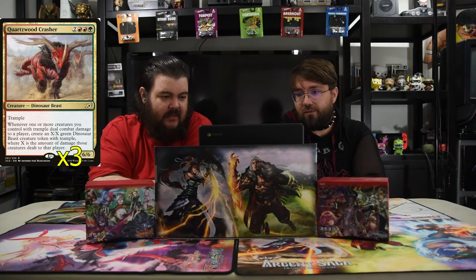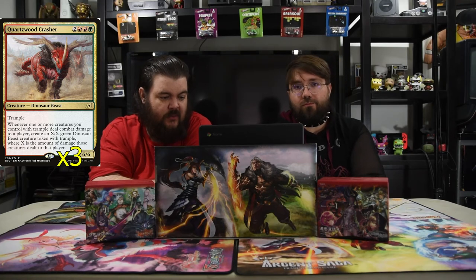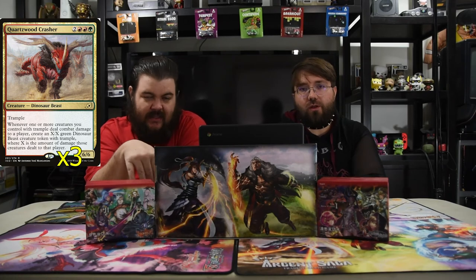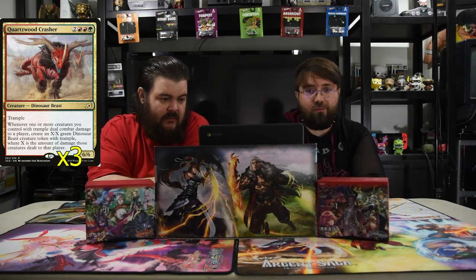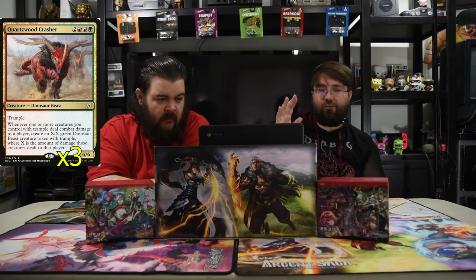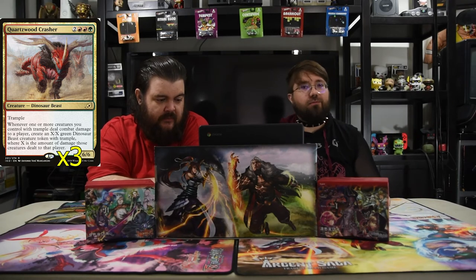Next up is the Quartzwood Crasher. He is two, two red and a green for a 6/6 trample. Whenever one or more creatures you control with trample deal combat damage to a player, create an X/X green dinosaur beast creature token with trample, where X is the amount of damage those creatures dealt to that player. So all of your dudes that get to deal damage — especially if you have the unassigned-block dude in play — you just get to do free damage and make a big dude. The dream would obviously be to have a couple of trample creatures, have this on the field, and then on that turn when you swing, play the dude that doesn't assign combat damage to the creatures. You swing, those dudes die, but then you have a massive army of trampler dudes.